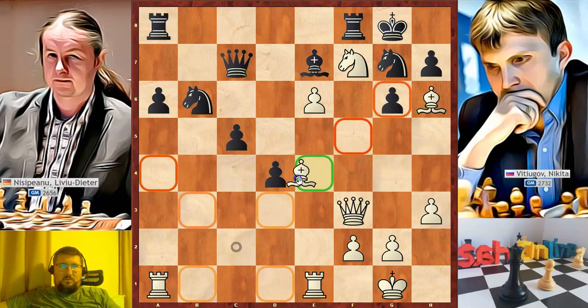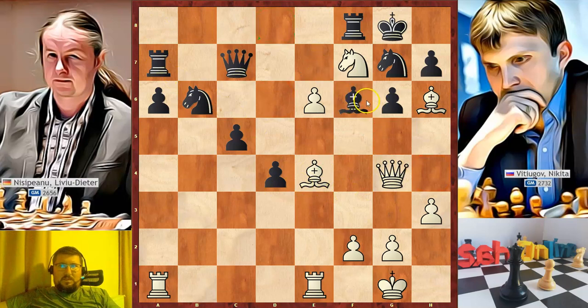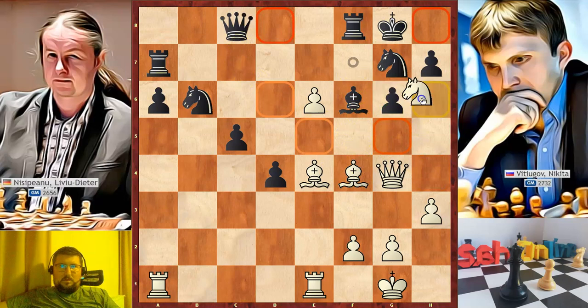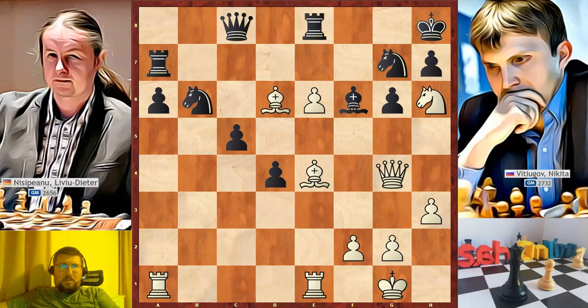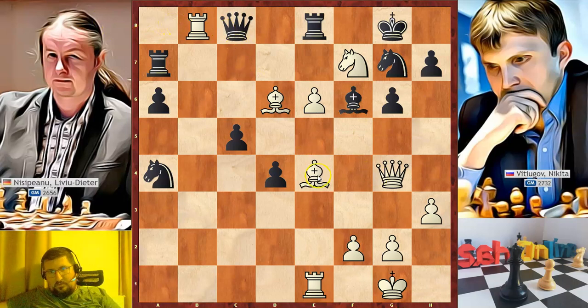One move would be bishop to e4, attacking the rook. Another is bishop to f4, attacking the queen. And another is queen to g4 with the idea of sacrificing the bishop on g6 and recapturing with the queen. Let's look at bishop to e4: the rook is attacked, so rook to a7, queen to g4, bishop to f6, bishop to f4, queen to c8, knight to a6 check, king to h8, bishop to d6, attacking the rook. Rook to e8, knight to f7, rook to g8, rook to b1 attacking the knight, knight to a4, and after rook to b8 the black queen is lost. So bishop to e4 is a good move.